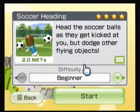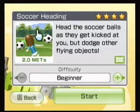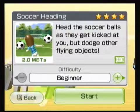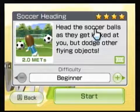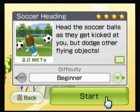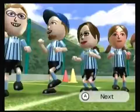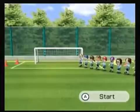This will be the beginner level. There's beginner and advanced. I'm going to try to do every aspect of each of these exercises — keep them basically part one through nine. This is soccer heading, two METs. I have it four-starred. All you need is a balance board, no Wiimote or anything. Head the soccer balls as they get kicked at you, but dodge other flying objects. Other flying objects will, of course, be a shoe and a panda bear head — which I assume they picked because it's the same color as a soccer ball. I'm going to go ahead and try to four-star everything for you. I actually should be able to get back-to-back perfect scores — which I say that and we'll probably screw it up.